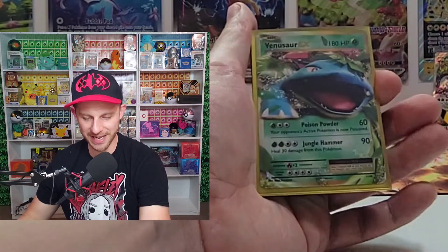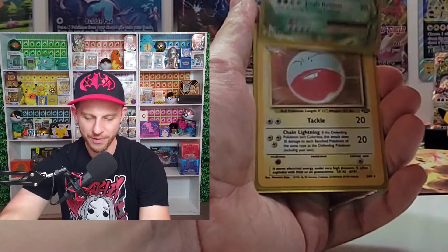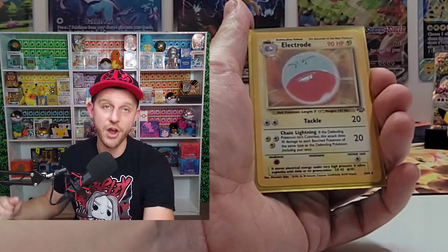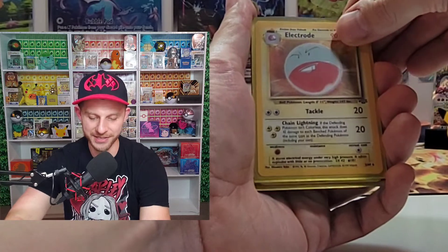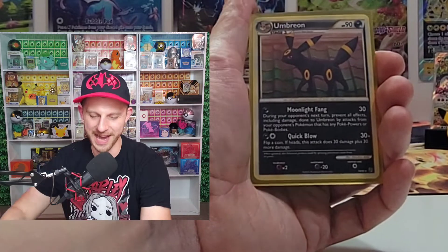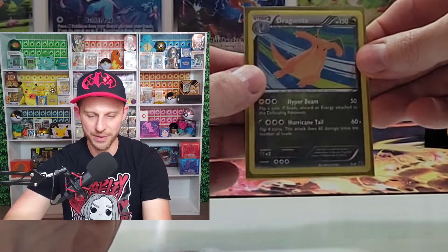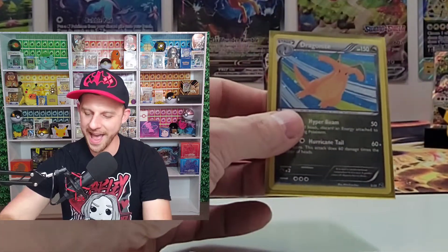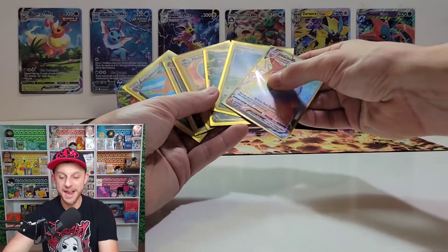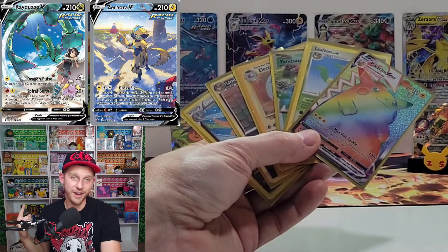Venusaur EX from XY Evolutions — absolutely beautiful card. A holographic Electrode from Jungle, Wizards of the Coast — that's going in my master set. An awesome looking Umbreon — tons of Umbreon fans out there. And this fun little Dragon Knight, a holographic Dragon Knight I just had to have. So these are the cards that I traded mainly to get the Rainbow Chunkachu.